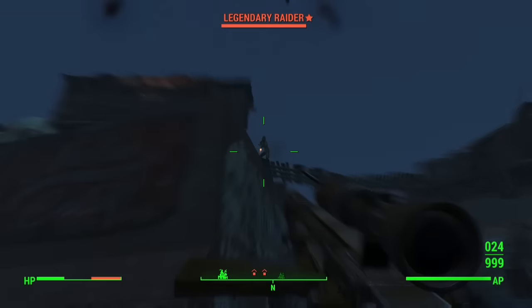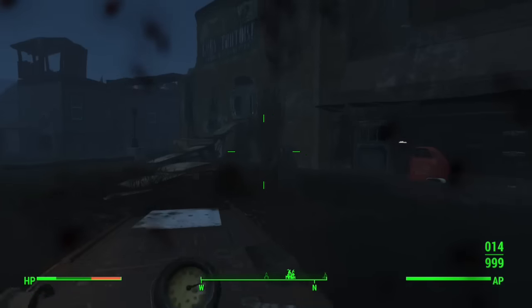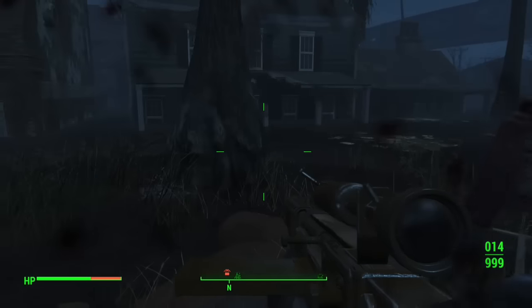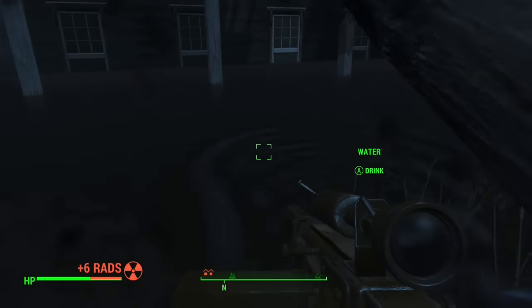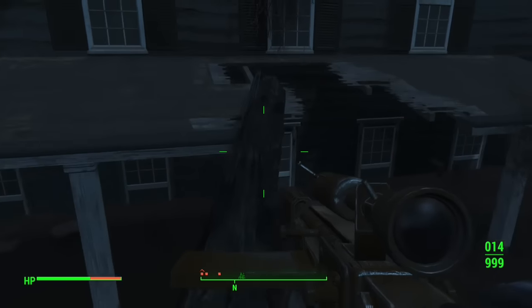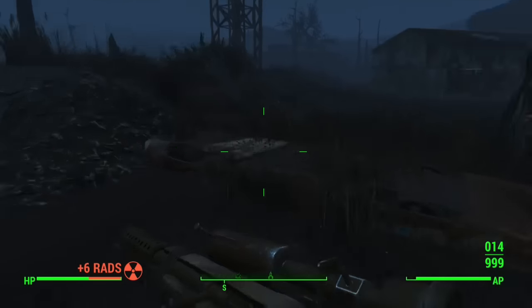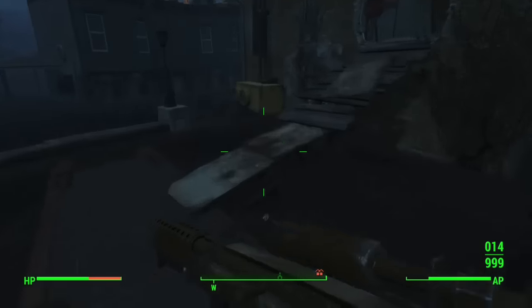While in workshop mode, if the jump button is remapped, the Y or Triangle button can still be used to jump. Ability to delete downloadable content via the add-ons menu. Fixed issue with Defend the Castle where speaking to Ronnie Shaw would not properly complete the quest. During the Nuclear Option, fast traveling away from the institute immediately after inserting the relay targeting sequence holotape will no longer block progression. Fixed issue where workshop-placed light bulbs would occasionally not light properly.